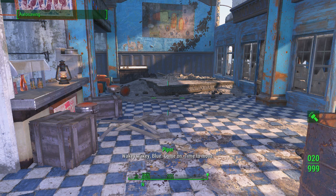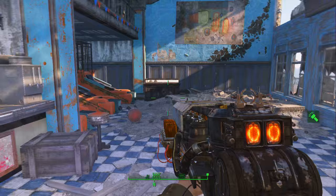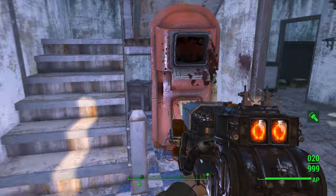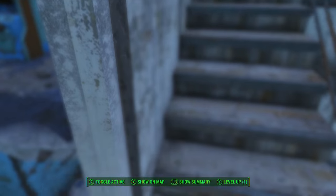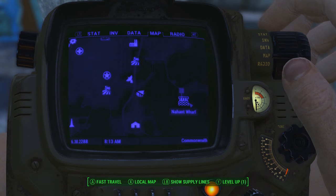Hey guys, we're back on Fallout 4. The game is frozen for whatever reason, but today I'm going to be showing you another power armor location, as well as some tokens for those book returns — these things right here — which we'll use in just a second. I should show you where I am: I'm right here at the Revere Beach Station.